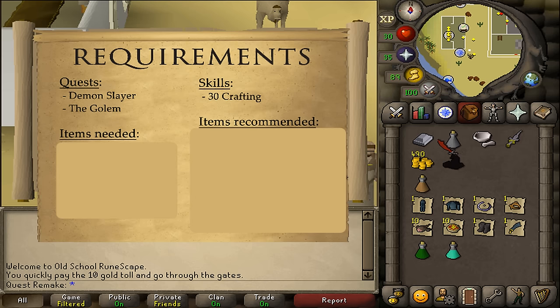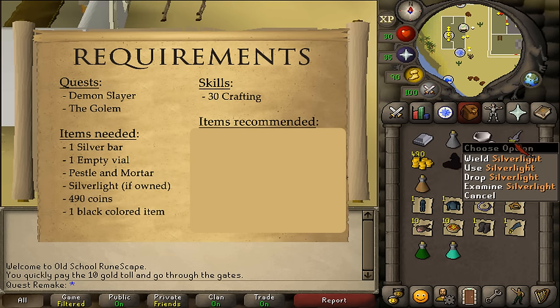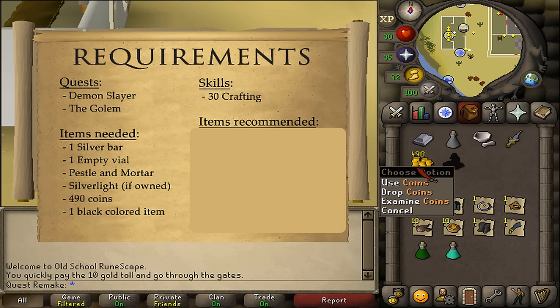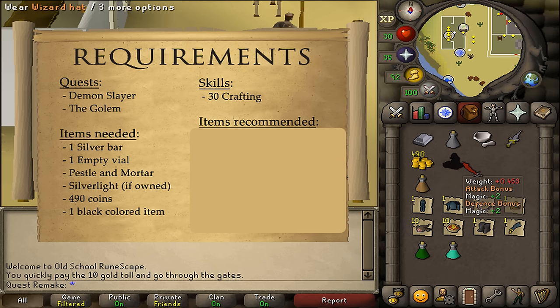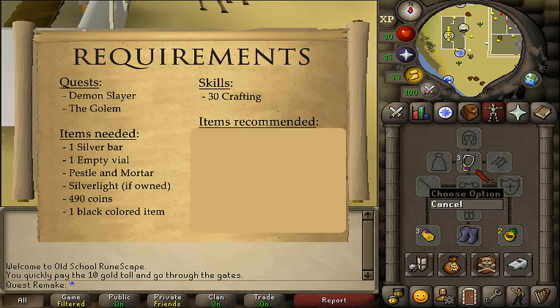For the items needed: a silver bar, an empty vial, pestle and mortar, and Silverlight if you own one. If not, that is no problem — you will get it back at the start of the quest. You'll also need 490 GP and a black colored item. I will be bringing along a black wizard hat. Just be sure that you're able to wear that black item anywhere besides your torso and your leg slot.